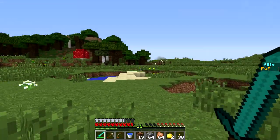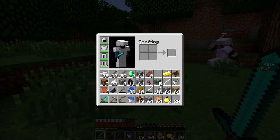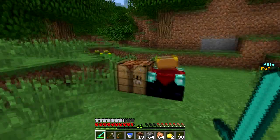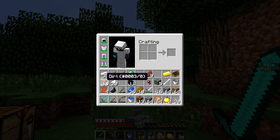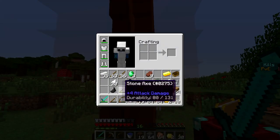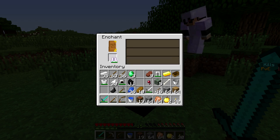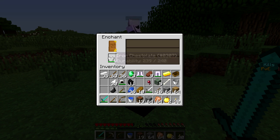Welcome back to episode four of UHC with Wahoo. We got a sharpness one sword and a power one bow finally. I'll watch your back while you enchant your stuff. Drop the leather we don't need it. Cool, I'm gonna take off my armor and burn some stuff. Feather falling one — I'm full protection, got lucky on the armor.